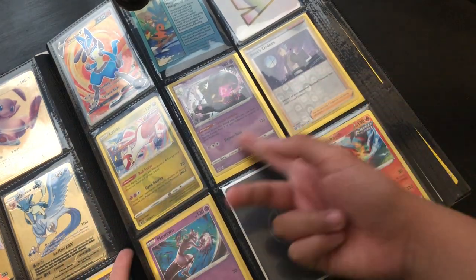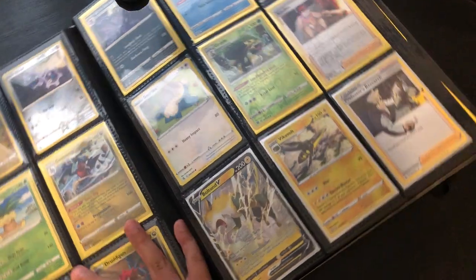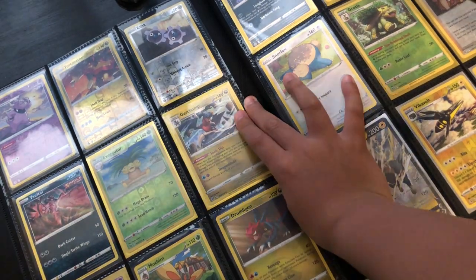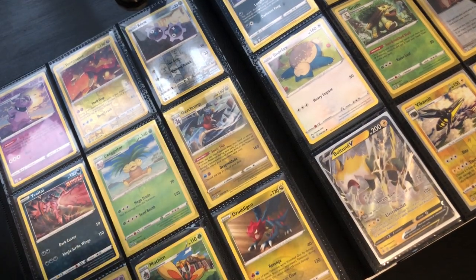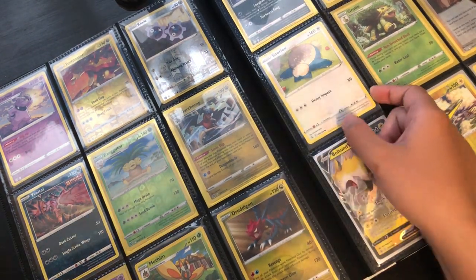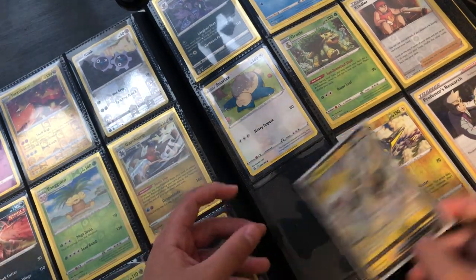Here we have Dusk Door — it's a pretty cool card — and Boss's Orders. Then Latias, Mewtwo, and Scorched. The rest are just Pokémon but good Pokémon. Torterra, Clink — this one is probably my favorite. Clefairy again, Grimmsnarl — I like these ones especially. Snorlax, Kindler. I have another Boltund, two Boltunds — I'm planning to train them.